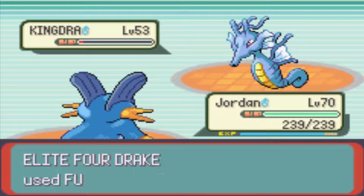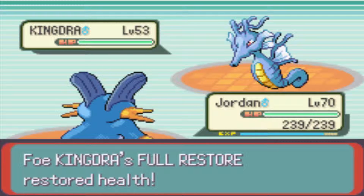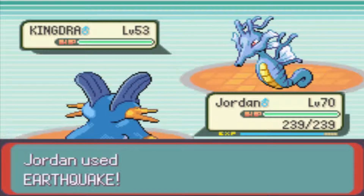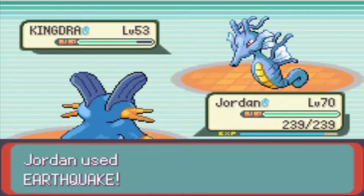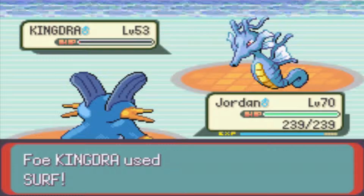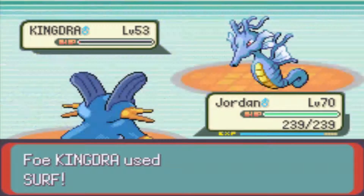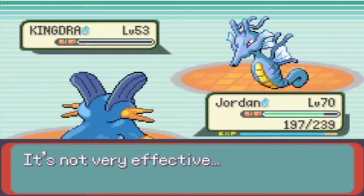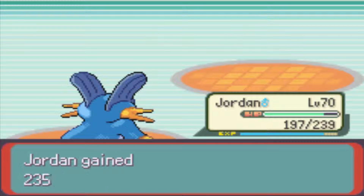Nice one. Dragon Dance — it increased his speed and attack. He should heal up now, which means I can get another free Earthquake off. I had to use an Elixir between episodes to heal Jordan's PP all the way back up, so he's got most of his PP back and his more powerful moves, minus Water Gun. Earthquake should hopefully get critical. That should take out Kingdra. Nice one. He should get quite a bit of experience — Kingdra is just an XP farm.